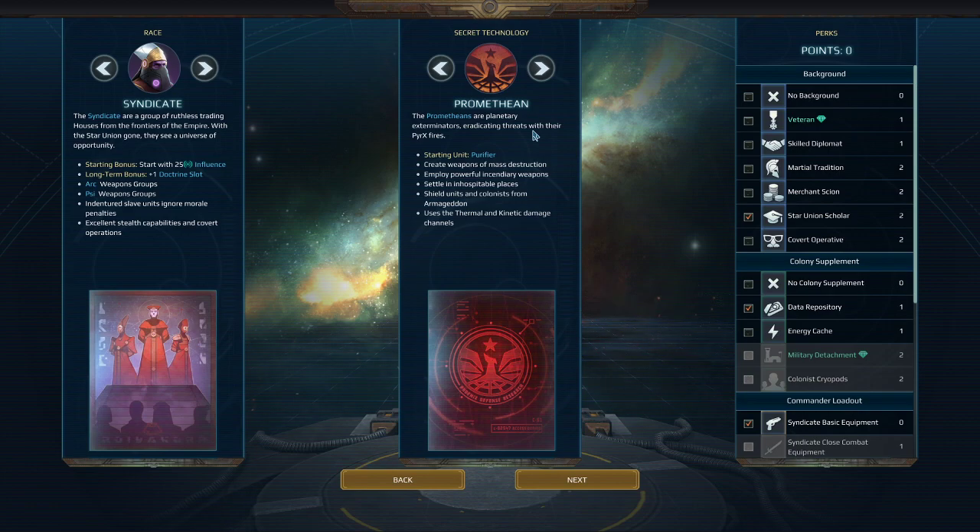Promethean is actually fairly decent for the Syndicate if you're going for an indentured heavy strategy. The Purifier by default is an indentured unit, which means you're not putting Cerebral Control Collars on them, giving them access to a full three sets of mods instead of just two. This means they can get all those mass buffs that are really strong, as well as three perks, while being a stronger unit than the indentured. They're pretty good at long-range artillery-type strikes, but their main go-to is a shotgun-type weapon, which is a bit short-range, making them high damage but not the highest possible output.